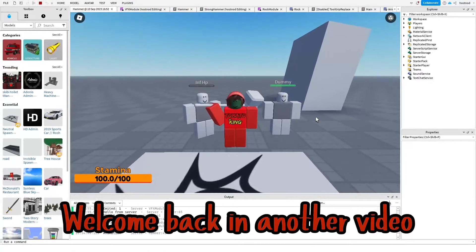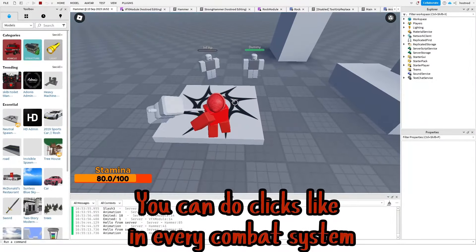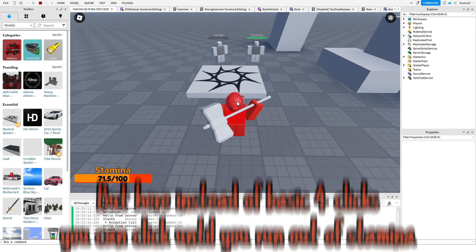Hey guys, welcome back in another video. Let's see the hammer combat system. You can do clicks like in every combat system, but here instead of basic four clicks, you can click until you run out of stamina.